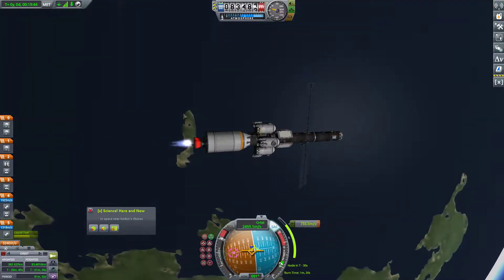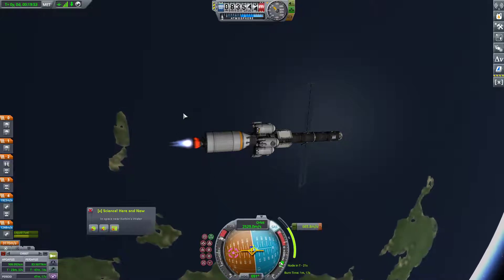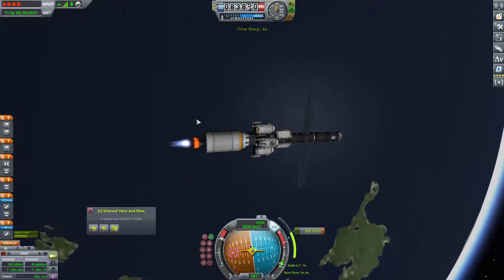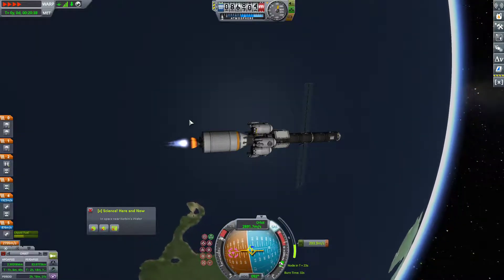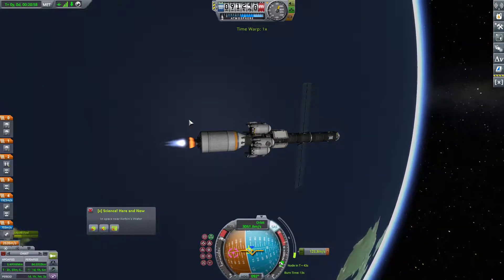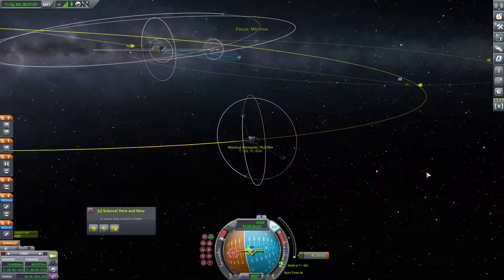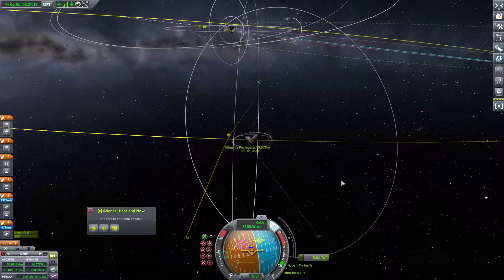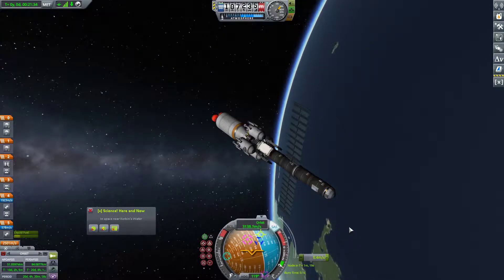That's the idea, anyway. I'm going to get this landed this episode for sure. I think I'm going to physics warp this burn - it's a little bit of a lengthy one. I don't generally like doing that, because there's always the risk that the physics kraken will get you. But we'll go ahead and de-physics warp now as we're getting close to the end of the burn. We have like one tiny little reaction wheel, which is always exciting.